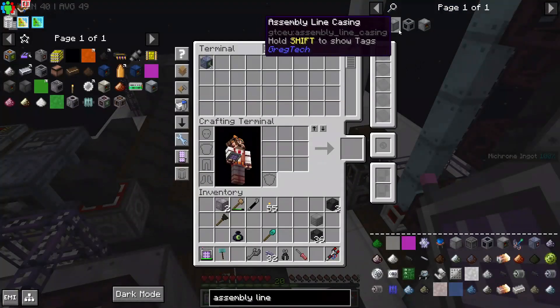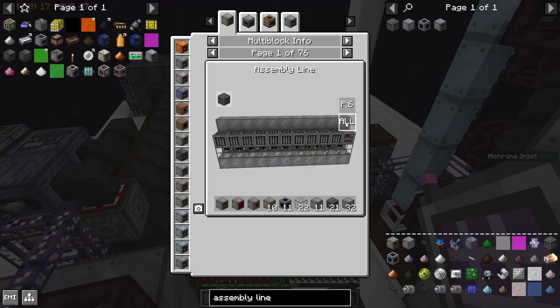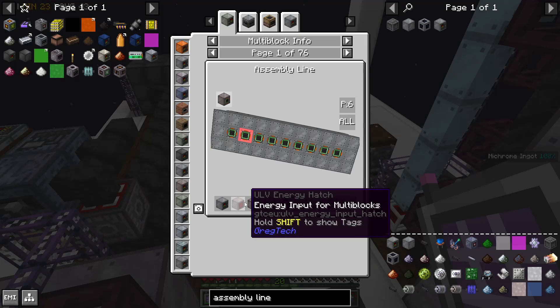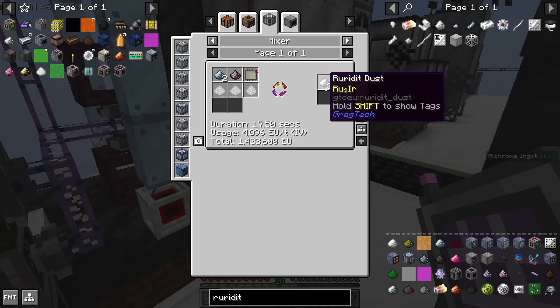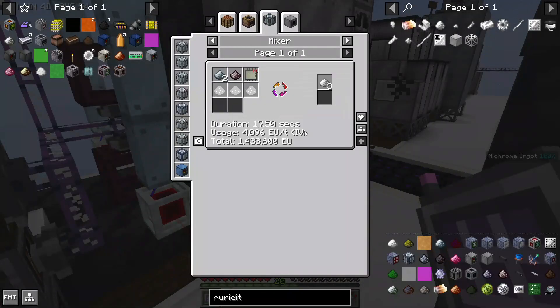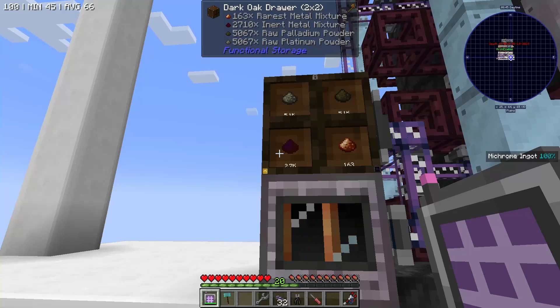So today is actually the assembly line episode. The assembly line is a multi-block which gets longer the more items you want to put in it. Every item input hatch has to be ULV, so it can only accept one item. One of the special ingredients required to make the assembly line casings is going to end up being ruridit dust, which is from ruthenium and iridium. And since both ruthenium and rhodium come from inert metal mixture, I might as well process them both at the same time.